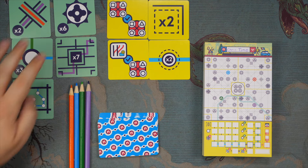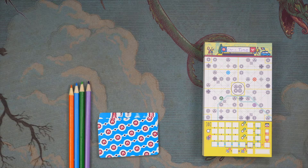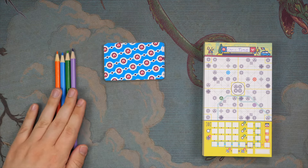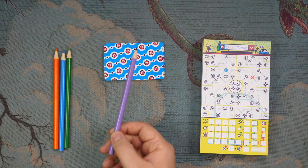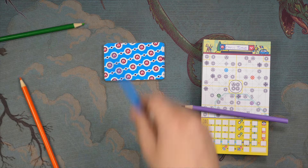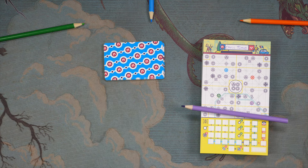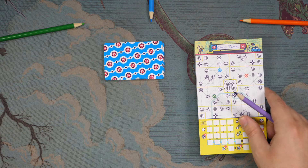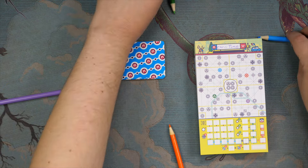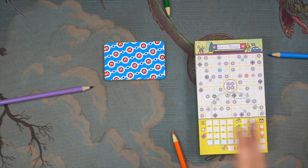Here's what comes inside Next Station Paris. These cards are optional modules, which I'll explain later. This is basically a flip and write game. Each round you're going to be using a different colored pencil — purple, green, blue, or orange. You'll go through most of this deck of cards connecting out new railways to your colored station. When done, all players pass pencils to their left and play another round, drawing more connections to the new colored station, and so on.